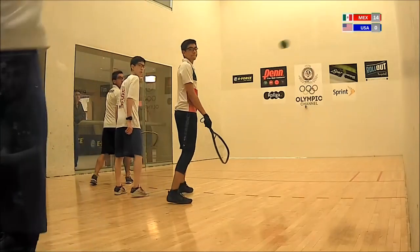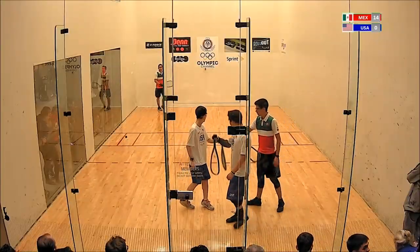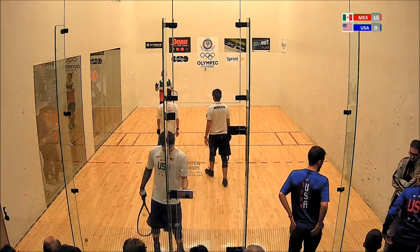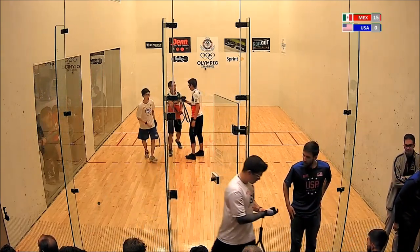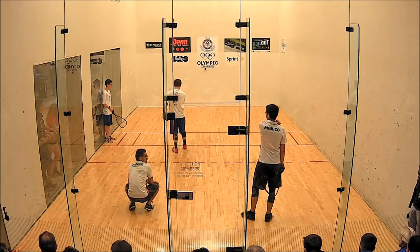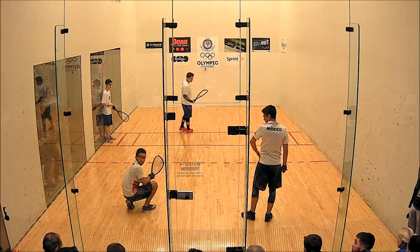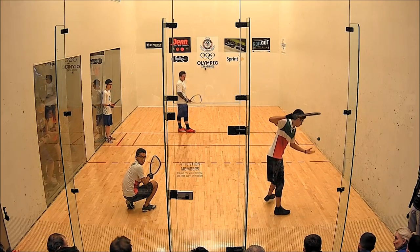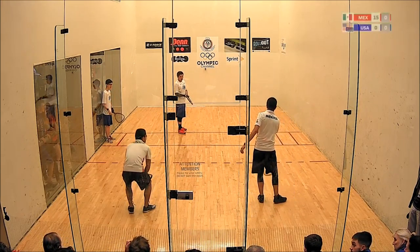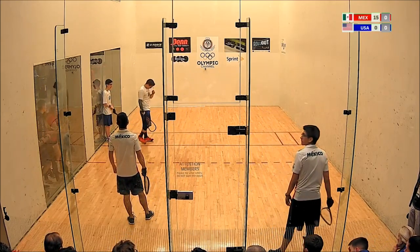Ceiling balls aren't going to work, Tim — it becomes batting practice for Team Mexico. You've got to be somewhat aggressive. Such a touch from the young Mexican — 14-0, game point number one. We'll see if their body language changes when they start game two. It appears they were resigned midway through the first game that they were going to lose. Unfortunately, they didn't score a point. We're back with game two — this is Gary with Tim and Laura. You're watching Team USA serve, trying to get back in this match. They lost the first one 0-15 to Team Mexico.